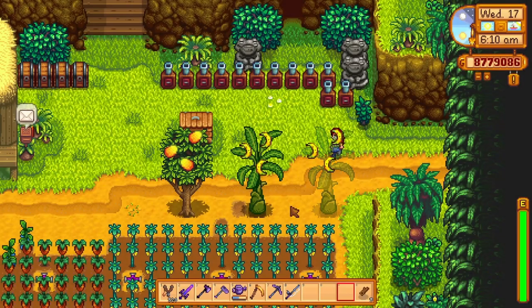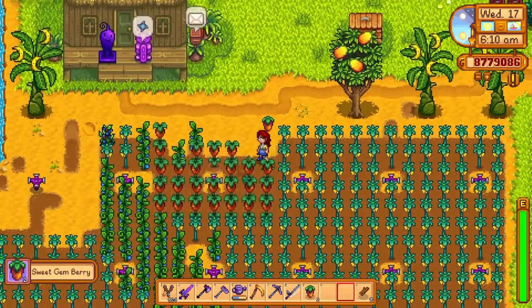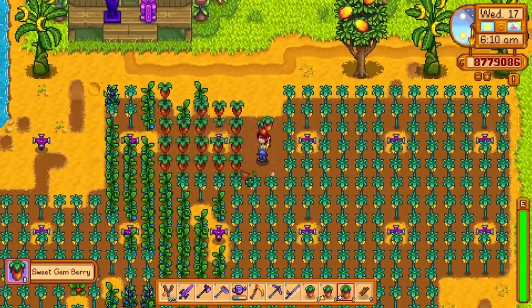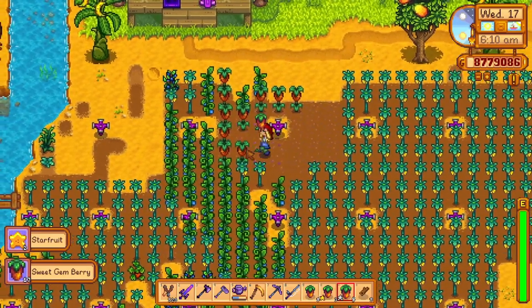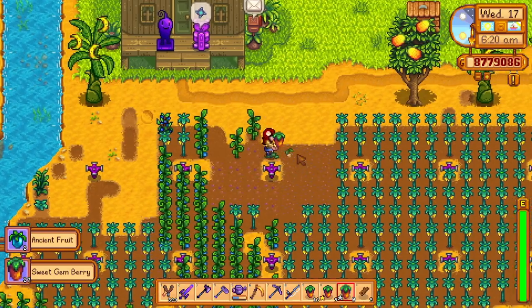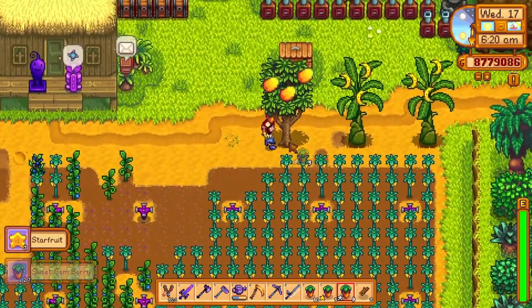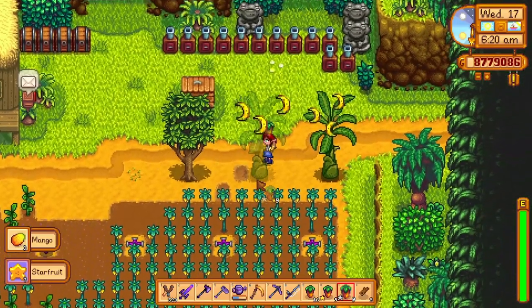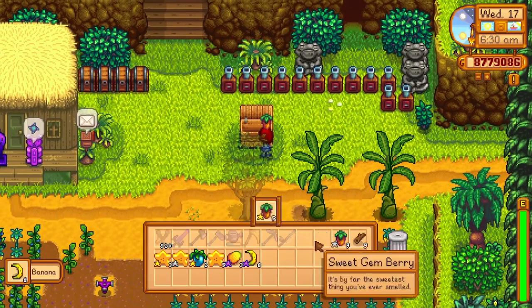But what about crops? There are so many different crops to choose from, but which one sells for the most? Sweet gem berries sell for between 3,000 gold for regular quality and 6,000 gold for iridium quality. 6,000 gold for a single sweet gem berry is a good amount, even though they take 24 days to fully mature — 6,000 gold is worth the effort.